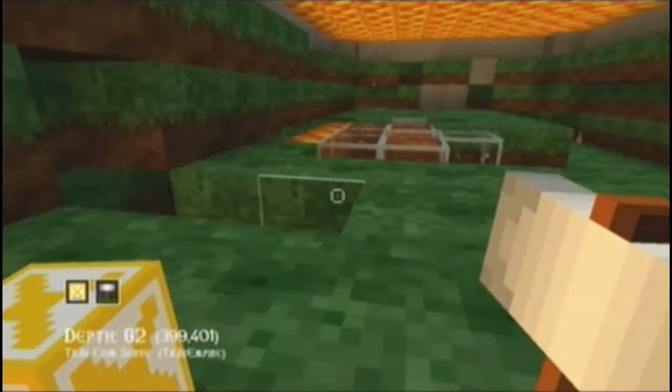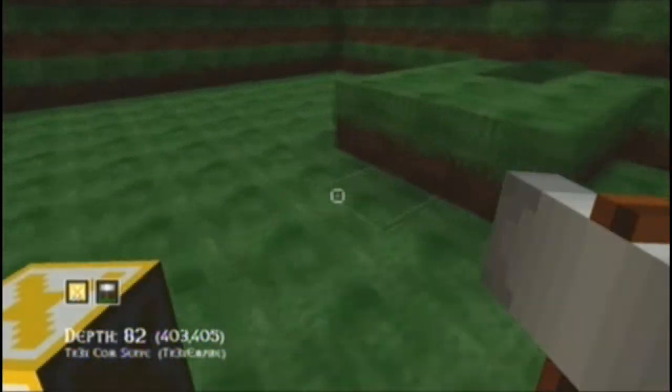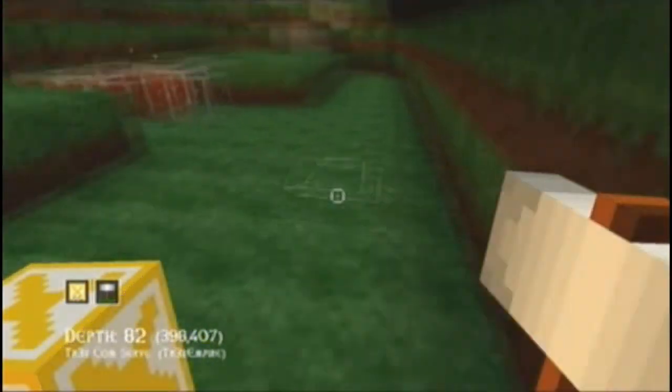Except at the top — if you break certain blocks the lava will come flooding back. But now you can start building a house on that cleared space.